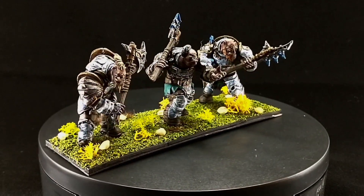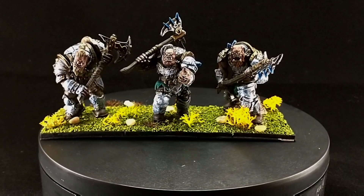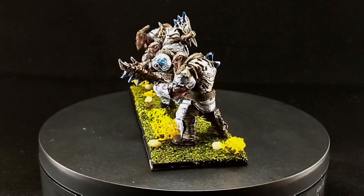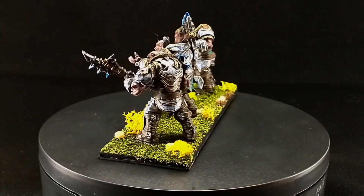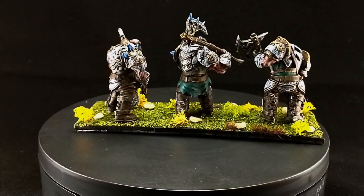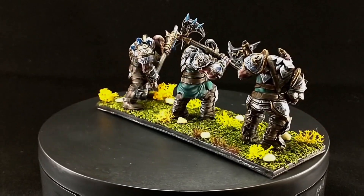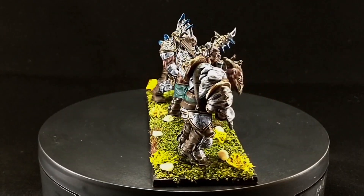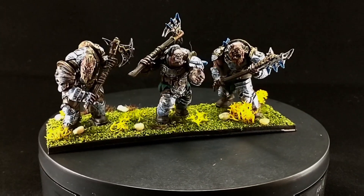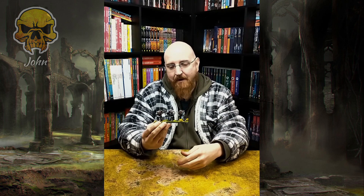I'm staying with the same basing plan — grass with bits of various flock, some pebbles. And staying with the same colour scheme: sort of white with a light blue tone to give a pale blue look, jade cloth, brown leather, and because they're ogres, lots of straps. My god, they have a lot of straps on these things. Hoping these guys will pop into a flank charge and smash things to bits.